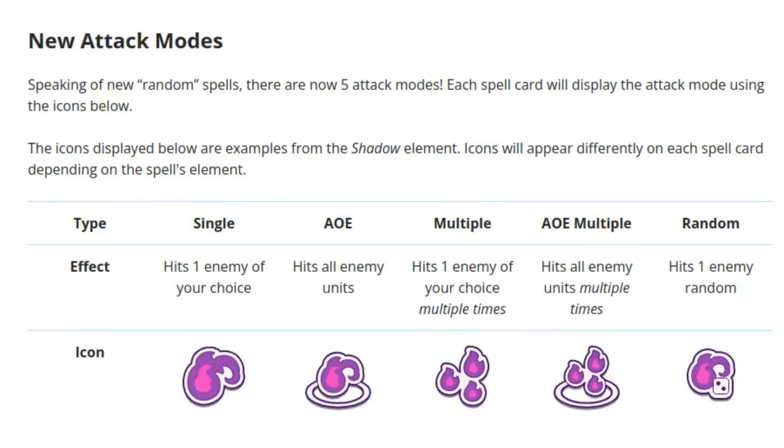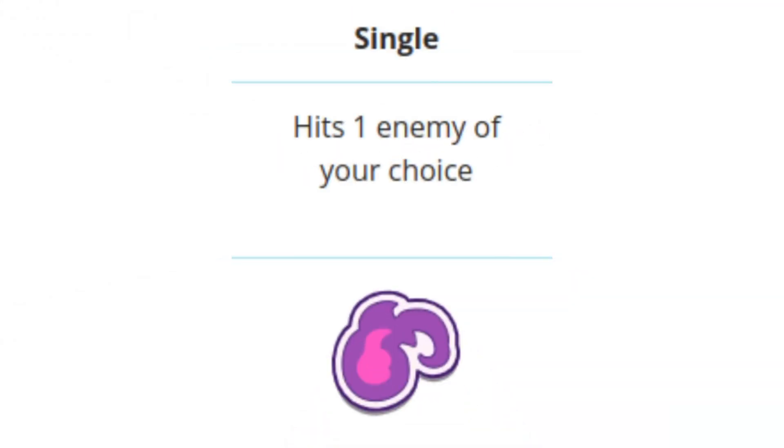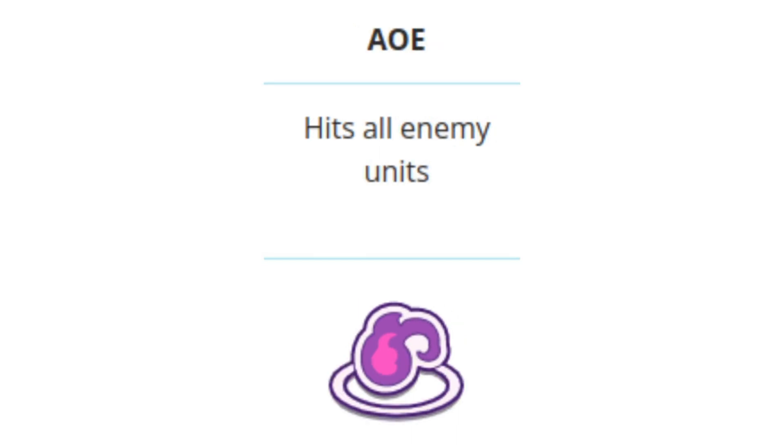Here we have a chart that shows the new attack modes. There are five new attack modes: Single, Area of Effect, Multiple, Area of Effect Multiple, and Random. A Single hit is a regular attack that will hit one enemy of your choice — remember that you can choose that enemy now in this new version of Prodigy. The icon for this is a simple Element icon. An Area of Effect spell is just like an Area spell in current Prodigy; if you use one, it will attempt to hit all of the members of the opposing side. The icon for these spells is a simple Elemental icon but with a ring around it.